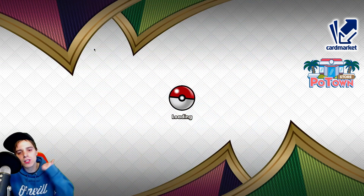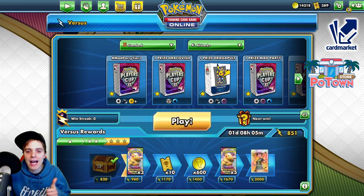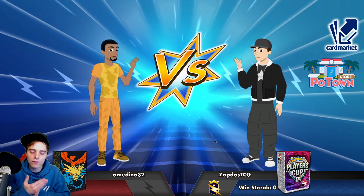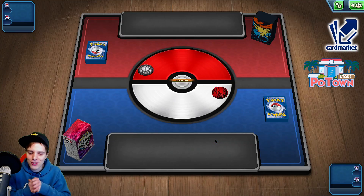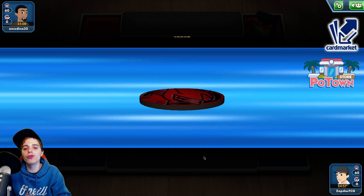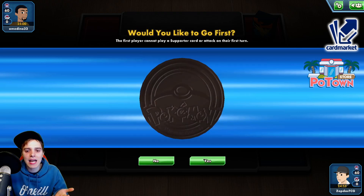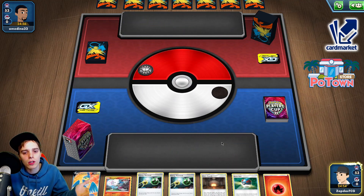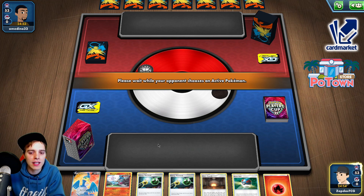For now we actually opted to go for Zacian, and in those cases where you're not able to get a one-hit KO, just go for Intrepid Sword instead. If you're enjoying the daily Pokemon TCG content be sure to hit that like button as it helps out the channel more than you would possibly think. I'm always thinking about new ideas, new decks to give to you guys so you can try this out on the Versus Ladder, maybe playing it at the Player Cup or whatever.